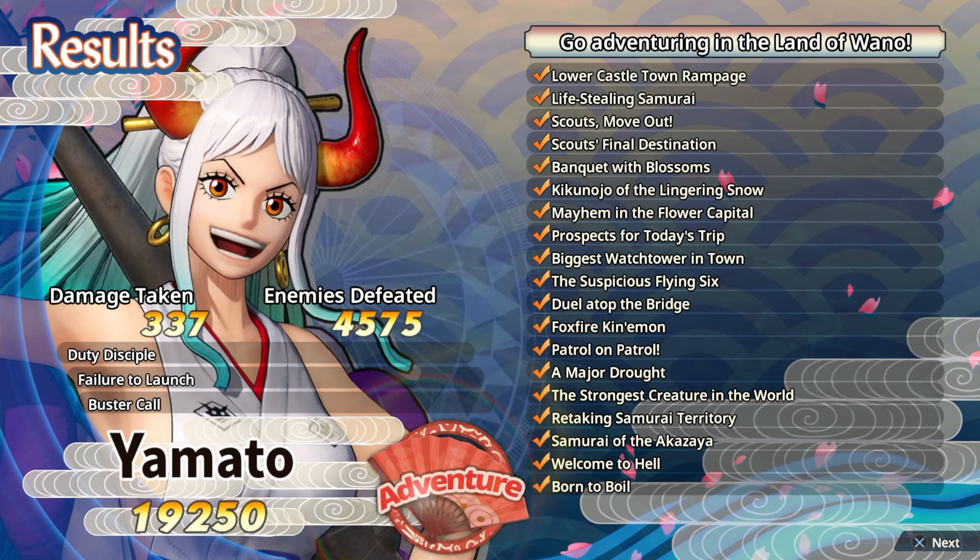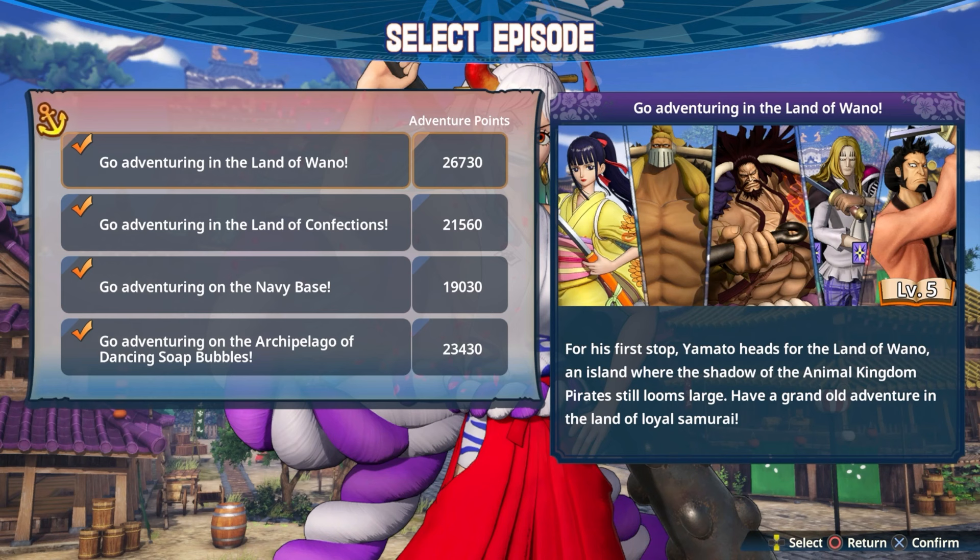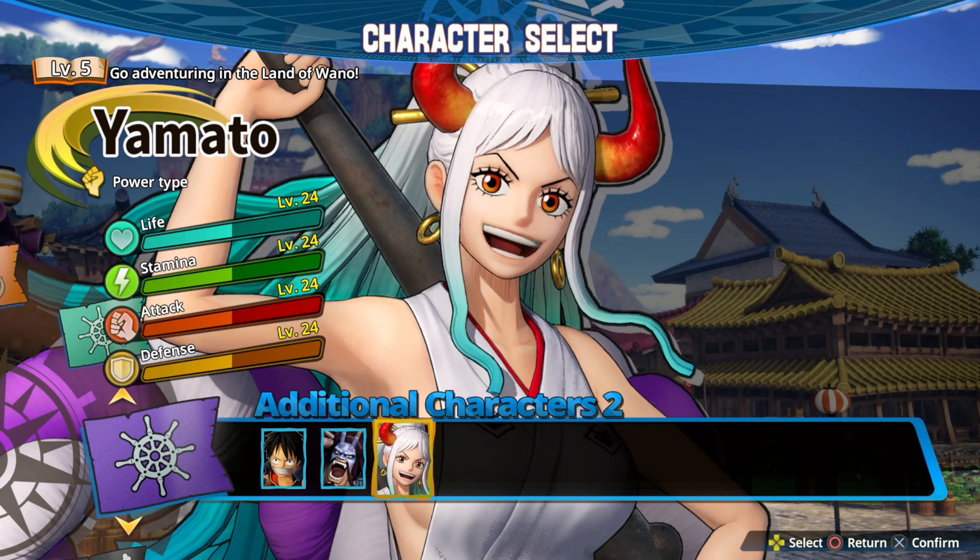I'm going to show you how to get all of these missions. Hello my fellow Pyroars, welcome back to the channel. Today I'm going to be showing you how to get all the missions completed for the first stage gold, Adventuring in the Land of Wano. I'll try to be as in-depth and detailed as possible and as easy to follow as possible. We're going to be using Yamato because this is Yamato's adventure, so we may as well.